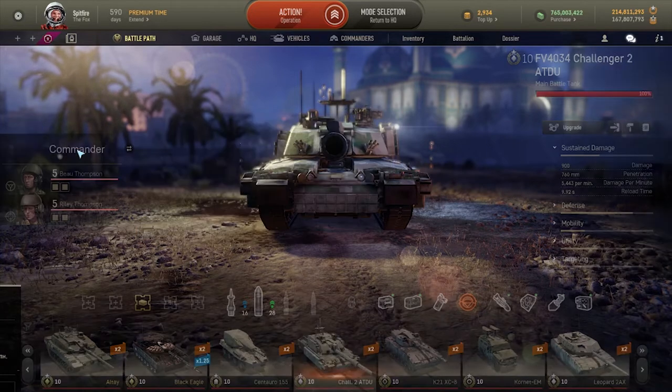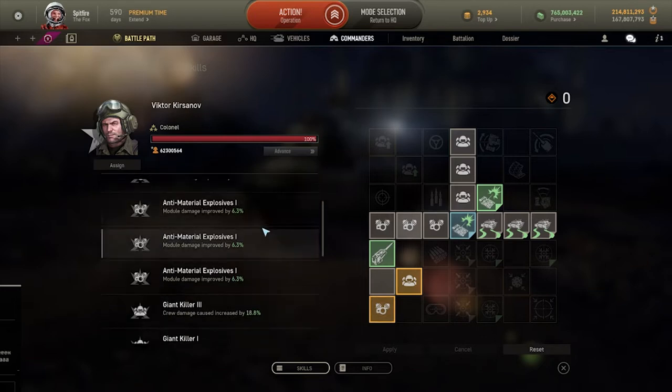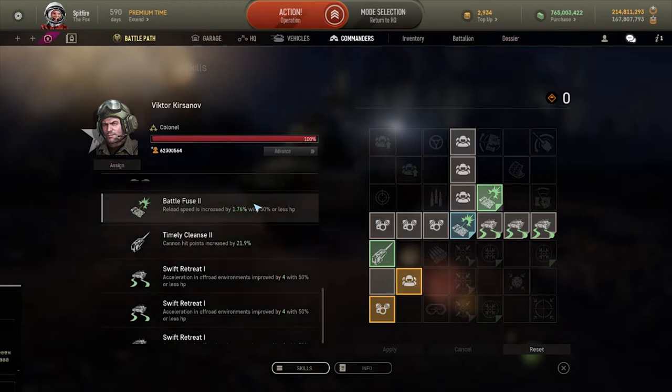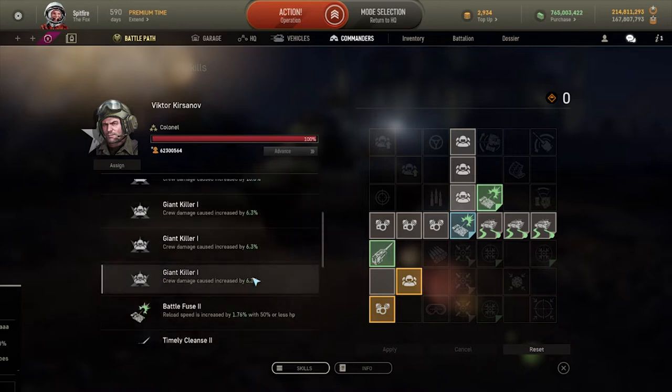Commanders wise, there's roughly a choice of three with a fourth possible. Victor will allow you to do a ridiculous amount of module damage, and after receiving damage will bump your reload time down by 10%, which should get you to around eight seconds for reload in an emergency situation. Module damage is insane, and the crew damage means that when your HESH shells hit somebody and penetrate, the enemy is going to have a very hard time. It also means AP shells will more often than not deal a knockout blow to modules as well.